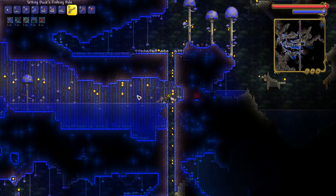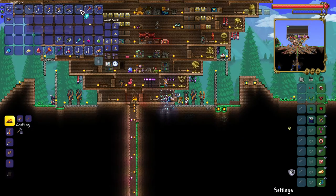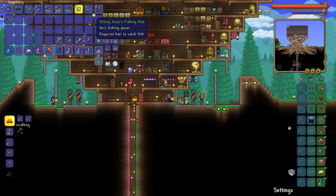You go to this biome and fish from the biggest water pool you can find. And that's how you can get the Amanita Fungifin, the quest fish, allowing you to get many good rewards from the Angler in the house.